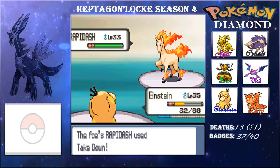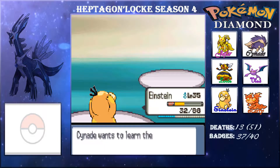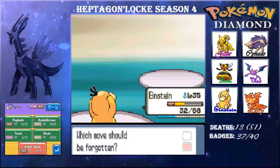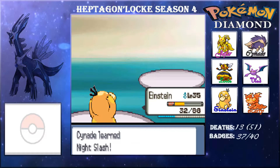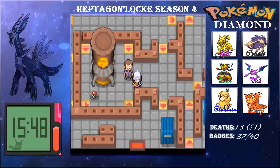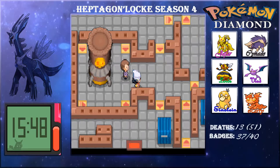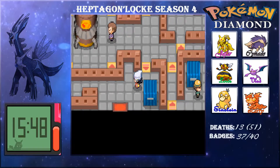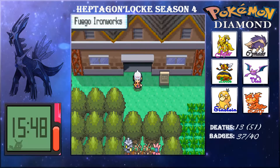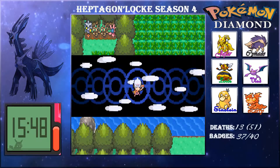Rapidash was still pretty scary and could do a lot of damage. We get Night Slash, so now we have two STAB attacks. Hopefully we'll get Sludge Bomb or Poison Jab next, and we get TM35 Flamethrower — pretty nice.